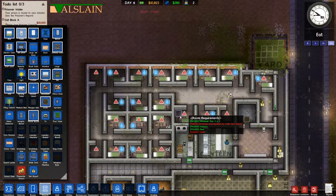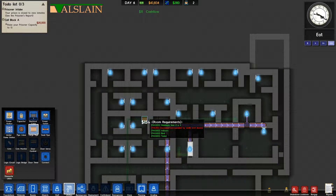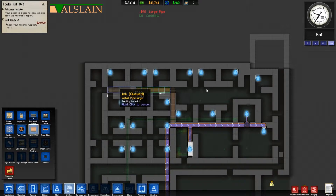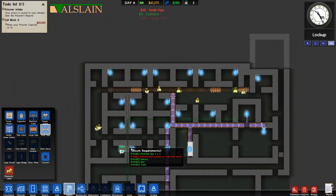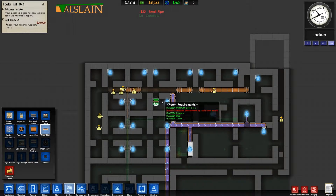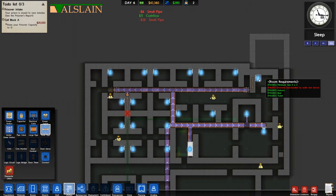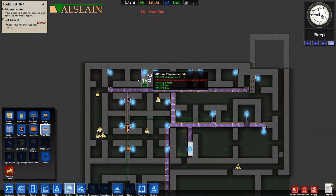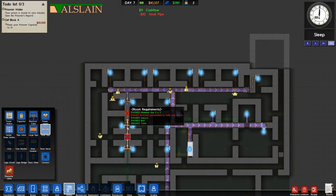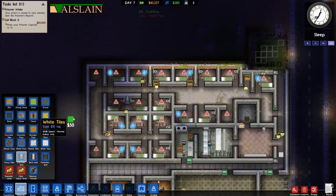Every cell should now have a toilet in it, which it does. We'll go to Utilities and get a large pipe, so we're running pipeworks. Then we'll grab a small pipe and run it down, making sure we've got toilets connected — that one, up to next that one, long run to that one, up there, up there. Just got to make sure the line is drawn to all of them. There is one that they can't get to, so I'm just going to have to demolish there — then that one will be able to get to the pipe.